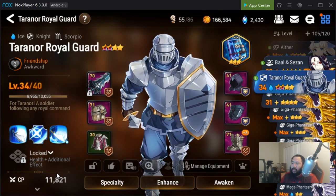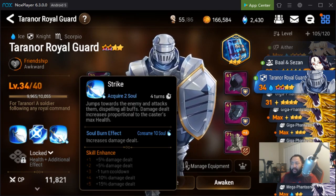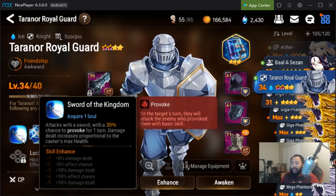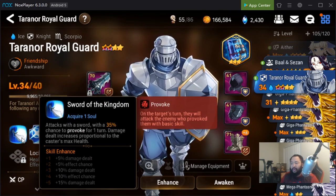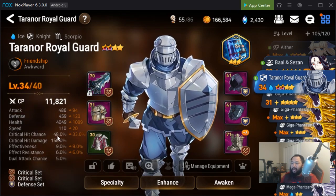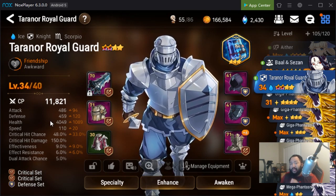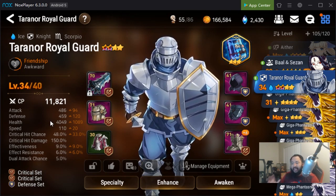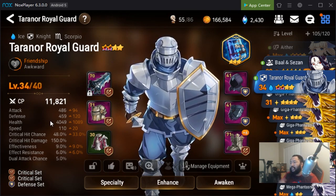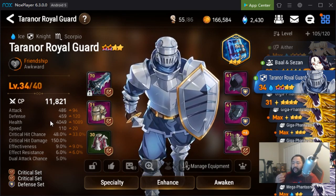In terms of my Terranor Royal Guard, the way I'm going to position him — when you're looking at your heroes, you've got to try to understand their kit. He deals damage proportional to his own max health, so I want to maximize his health damage. I want to get him as much crit as I can because I kind of want him as a bruiser — as much crit chance, crit damage, and as much HP as possible. Shooting for Wyvern 11 goals, I'm thinking 18k HP and 1400 defense, along with 100% crit and as much crit damage as I can.